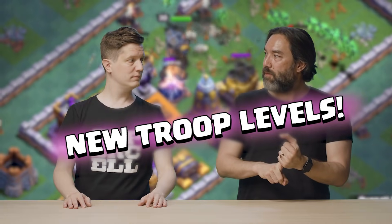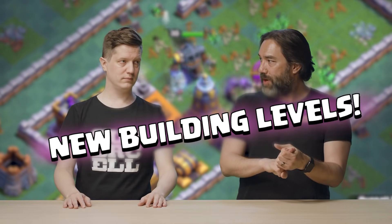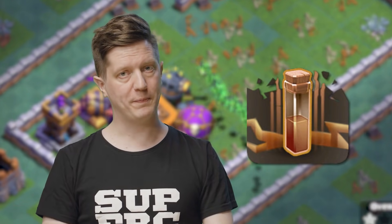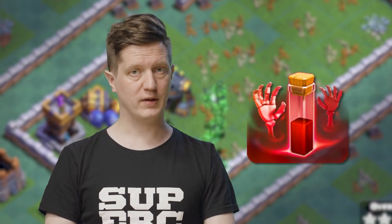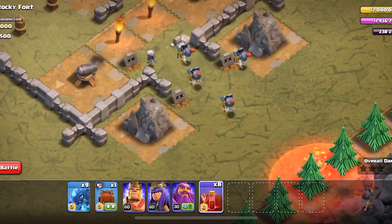The final topic in this update video covers some upcoming content for the main village. We've got new troop levels, new hero levels, and new building levels for Town Hall 12, as well as some new spell levels for Town Hall 11 and 12, with a couple of spell reworks. The Earthquake Spell rework means that when you level it up, you get a bigger radius. The Skeleton Spell rework gives the little skeletons that spawn from it armor, making them more durable — you have to remove the armor before you can kill the skeleton underneath.